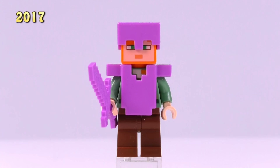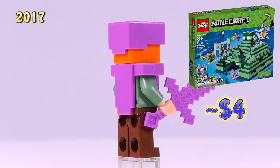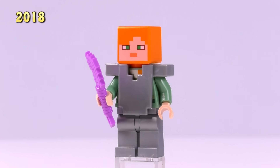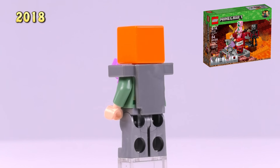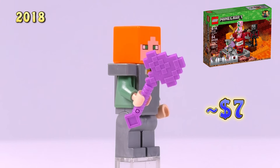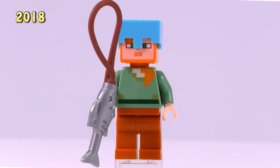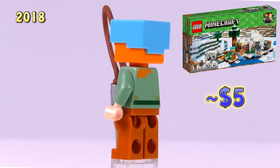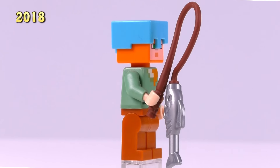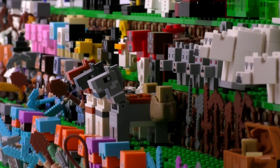Alex also appeared in the Ocean Monument with enchanted armor and helmet - I believe this was the first set to have that armor molded in the new color. Then 2018 gave us an Alex in iron armor without a helmet from the Nether Fight set, currently seven dollars when the whole set sold for just fifteen originally. The last new Alex came in the Polar Igloo set with a diamond helmet and copper leggings. That finishes off the main characters - let's jump back to the early years.